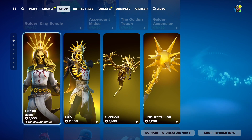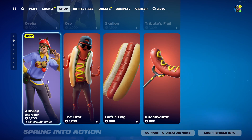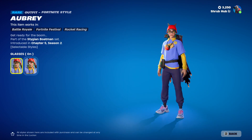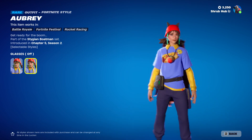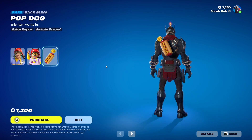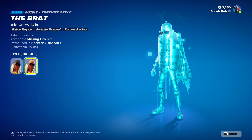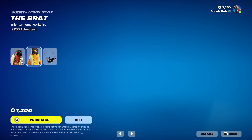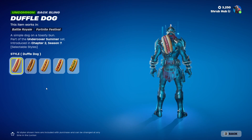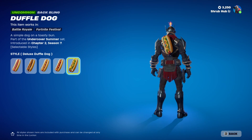Then we have the Golden King stuff. Then we have Aubrey — I think that's how you say her name — she is a new skin from Chapter 5, Season 2. She has the glasses off edit style, she kind of reminds me of Skye. She has the Pop Dog Backbling and she looks pretty cool. Then we have the Brat skin back from Chapter 2, Season 1 — here's the Hat Off edit style. It comes with the Loose Lint Contrail. Then we have the Duffel Dog from Chapter 2, Season 7 — it has the Chili Duffel Dog, Mustard Duffel Dog, Classic Duffel Dog, and Deluxe Duffel Dog edit styles.